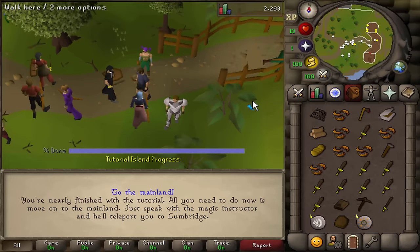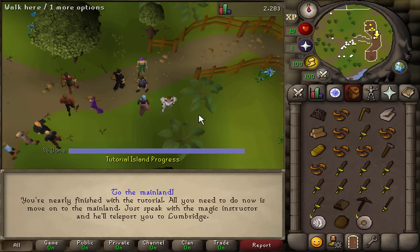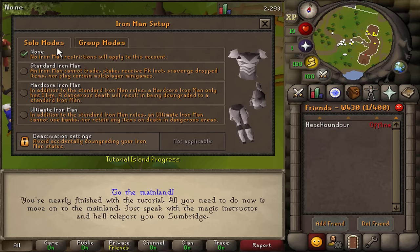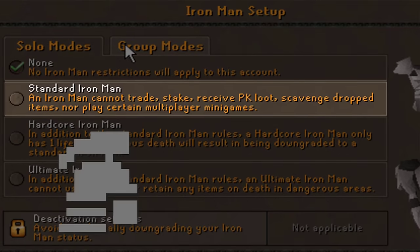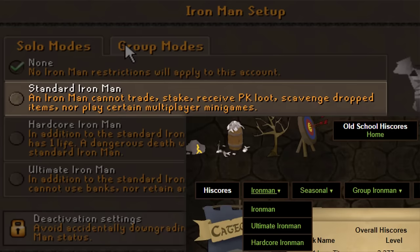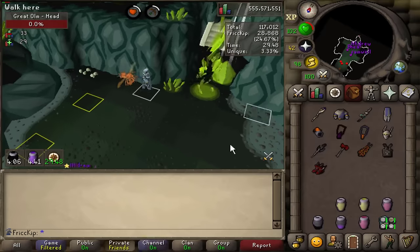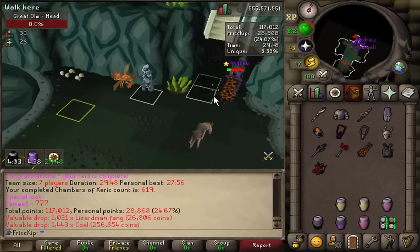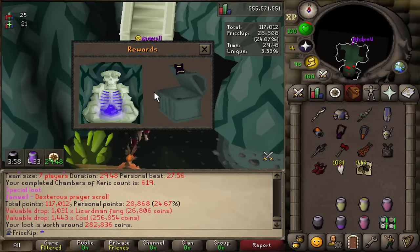So now you've got the Jagex launcher installed, you hop onto RuneLite and make your way through that nostalgic Tutorial Island. Before you finish, you have the option to play in Iron Man mode. If you lock yourself as an Iron Man, that means you can't trade other players — you have to earn all your items yourself — and you'll get an Iron Man badge next to your name. You'll also be on the separate Iron Man highscores. You'll still be in the same world with all other players, and you can still take on raids and some bosses with other players and claim your share of the loot.